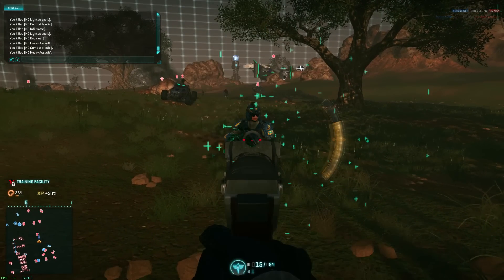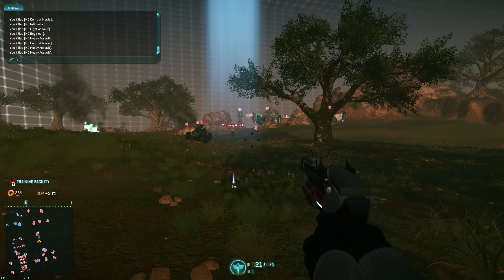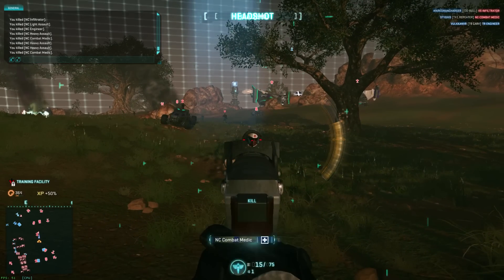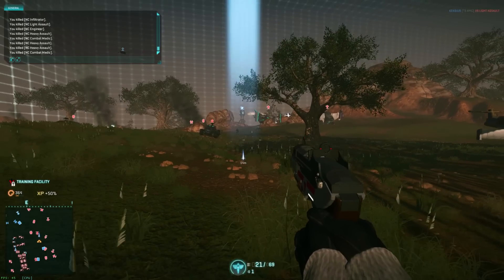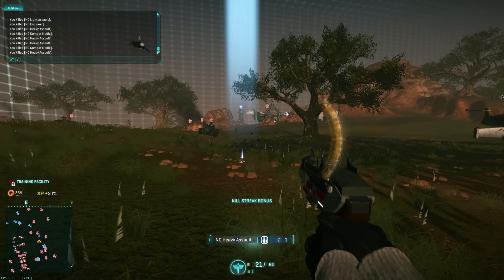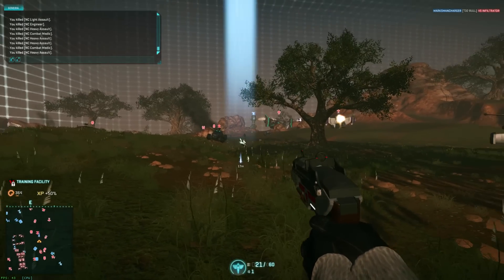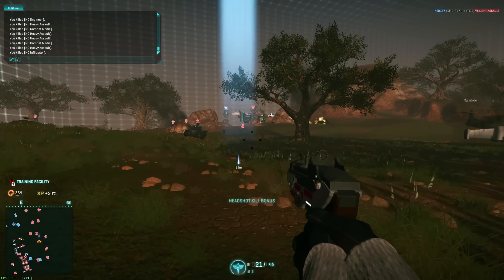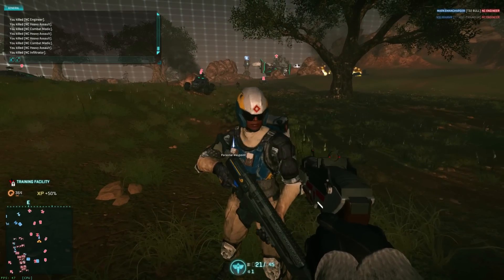The TX-1 pistol is a pretty fast killing weapon. It takes three bursts point blank. You'll see it takes two bursts to the head — and that's if all the bullets hit. Chances are you'll be moving when using this pistol and bursting it much faster. However, the vertical recoil can really help in getting headshots with it. It's not a bad weapon — it kills pretty quickly. The TX-1 is a great sidearm.